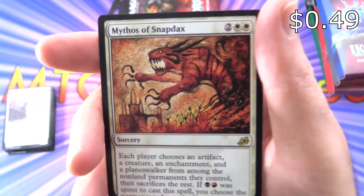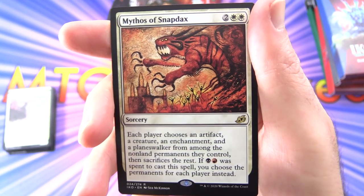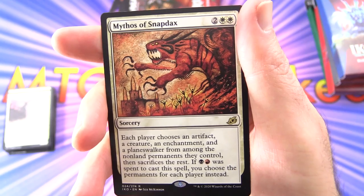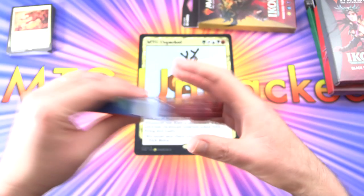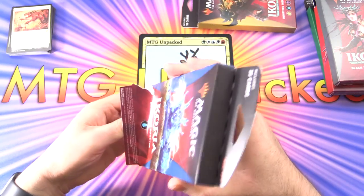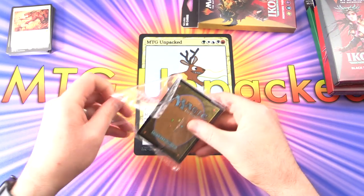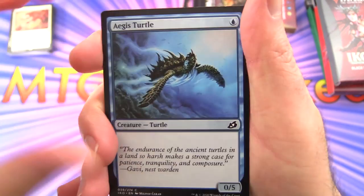The rare is the Mythos of Snapdax — a sorcery for four. Each player chooses an artifact, a creature, an enchantment, and a planeswalker from among non-land permanents they control, then sacrifices the rest. If black and red mana was spent to cast the spell, you choose a permanent for each player instead. Love this Seb McKinnon artwork — looks like an old cave painting. I'm not sure if they're doing exclusive rares for theme boosters this time like in Theros Beyond Death. This is being filmed the day after the North American release date of May 15th, 2020.